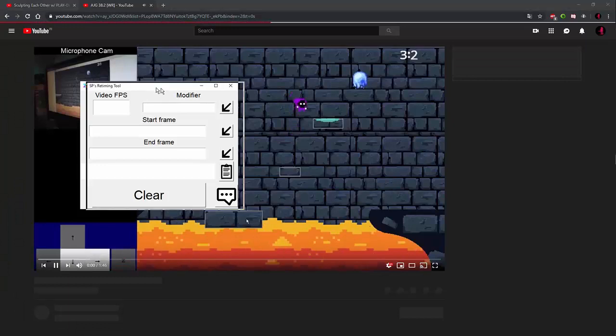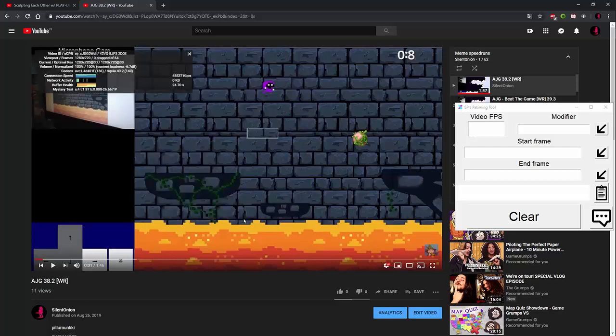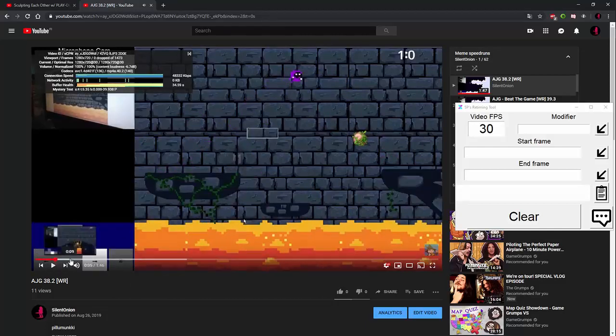Now go to the video — we need a couple pieces of information. We need the video FPS, and you can get that by Stats for Nerds. That's the resolution, and then it's the frames — so mine is 30. Leave the modifier empty, then start the frame. Here you use dot and comma to move around frame by frame on YouTube — that's always been there.